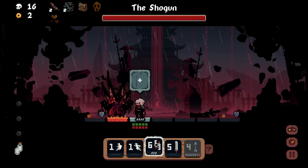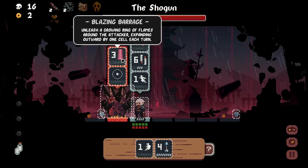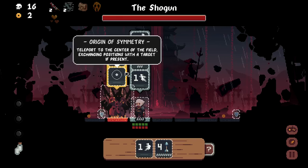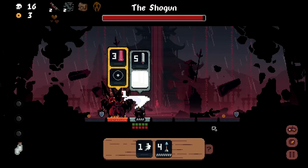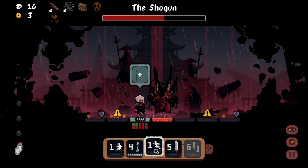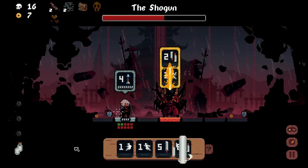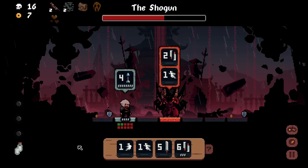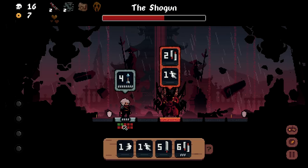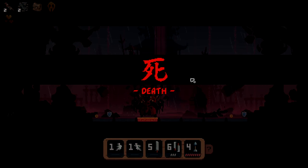Phase two! I should have known — roguelike games and their phase twos. 'Blazing Barrage: unleash a glowing ring of flames expanding outward by one cell each turn.' He's immune to freeze too. The fire ring obliterates me — I couldn't get to the shield in time. He bested me. Final boss — pretty good fight. At least I made it to the final boss!